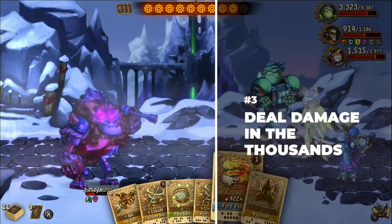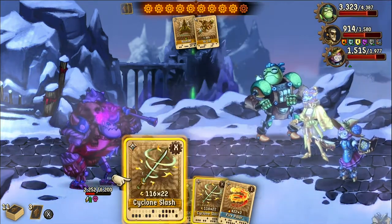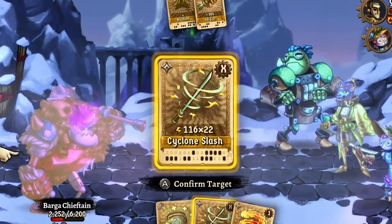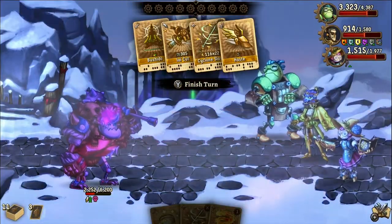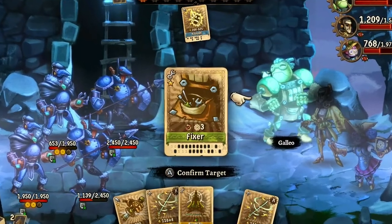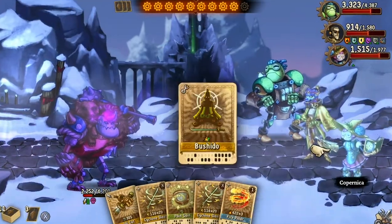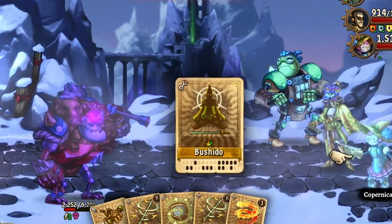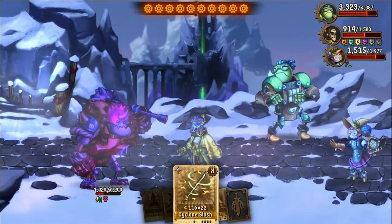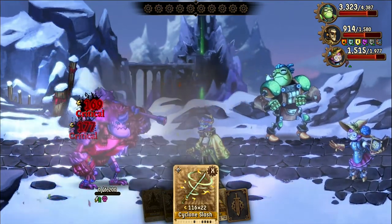In the late game you can do thousands of points of damage with special skill attacks that build in power along with the amount of Steam Points that you've saved up. Oryx's Cyclone Slash in particular deals two additional blows for every Steam Point you spend, meaning you can strike your opponent up to 22 times if you manage to save up a full stash of Steam Points. Use Fixer and Arcane Detective to load up on Steam Points, then right before playing Cyclone Slash, cast Bushido on Oryx, which gives each of those 22 blows a 60% greater chance of dealing a critical hit. Depending on your strength and what other cards you play that turn, you can deal massive damage to one enemy all in the same turn.